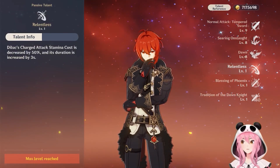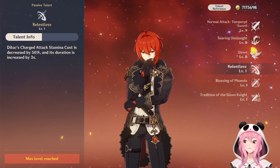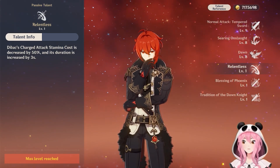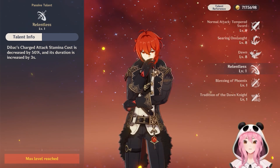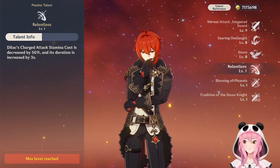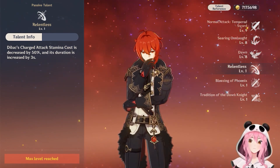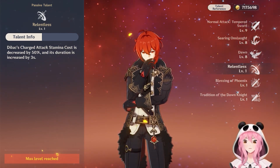Now let's move on to his ascension talents. The first one is called Relentless — this reduces stamina costs when doing his charge attack by 50% and increases the duration of the slashes by three. Unfortunately, this ascension passive is pretty much useless since we don't really use charge attacks with Diluc. You're more than welcome to if you want, but none of the combos that Diluc uses involve his charge attack.